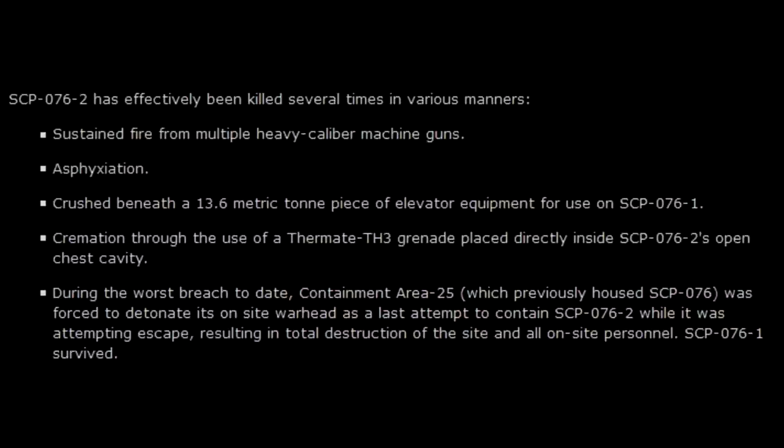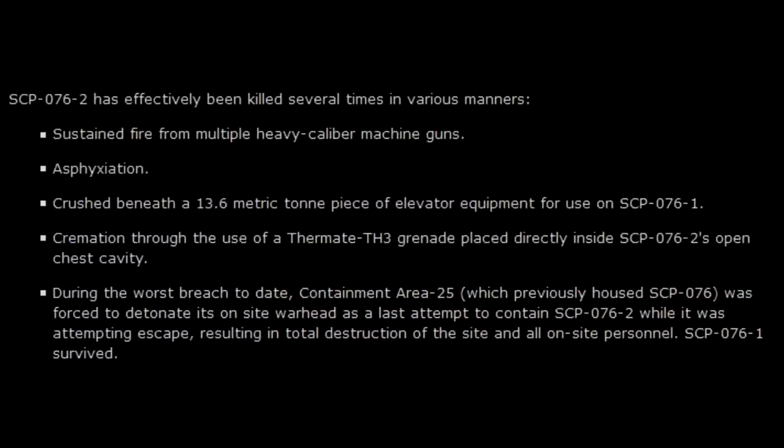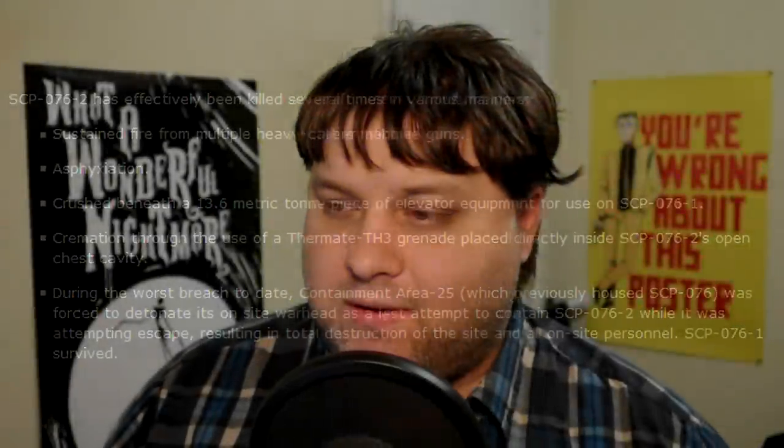SCP-076-2 has been killed several times through various means: sustained fire from multiple heavy-caliber machine guns; asphyxiation, which takes at least an hour; being crushed beneath a 13.6 metric ton piece of elevator equipment; cremation through the use of a thermite TH3 grenade placed directly inside SCP-076-2's open chest cavity; and during the worst breach to date, containment area 25 was forced to detonate its on-site warhead as a last attempt to contain SCP-076-2, resulting in total destruction of the site and all on-site personnel. SCP-076-1, the coffin, survived.